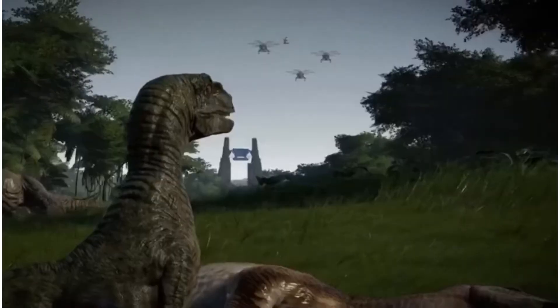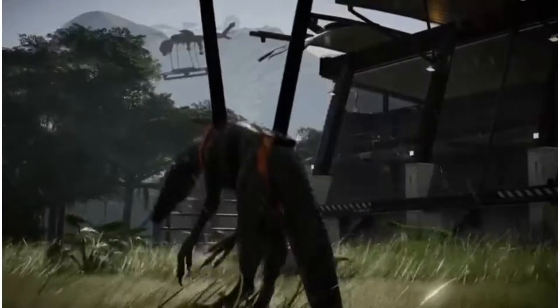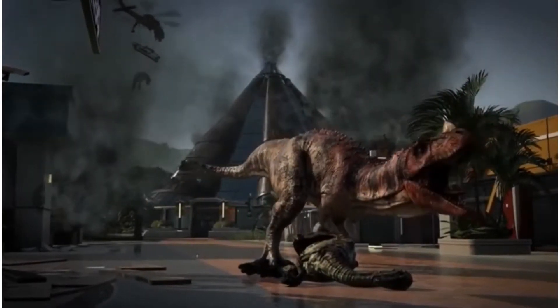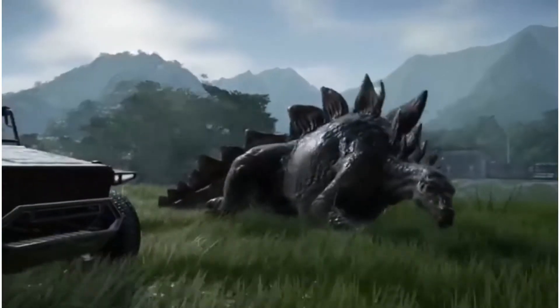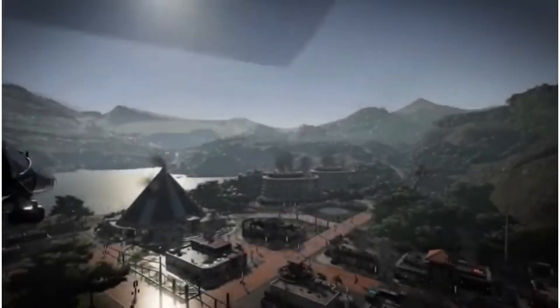Dimetrodon is one that's also been heavily speculated but we're not too sure about. It's appeared in a few leaks, but nothing confirmed beyond that. It does sort of make sense though, as we have seen it in Jurassic World Fallen Kingdom as a taxidermy, along with the Concavenator as well.